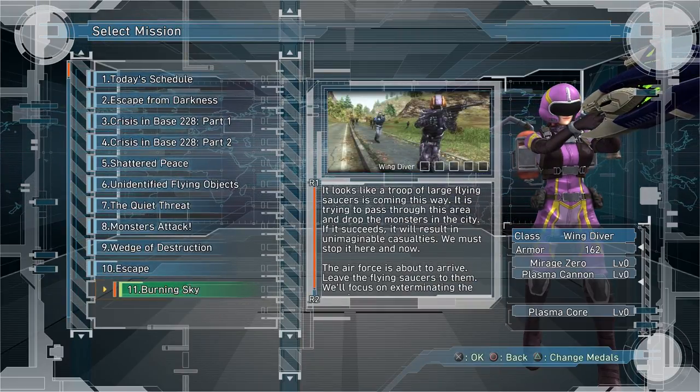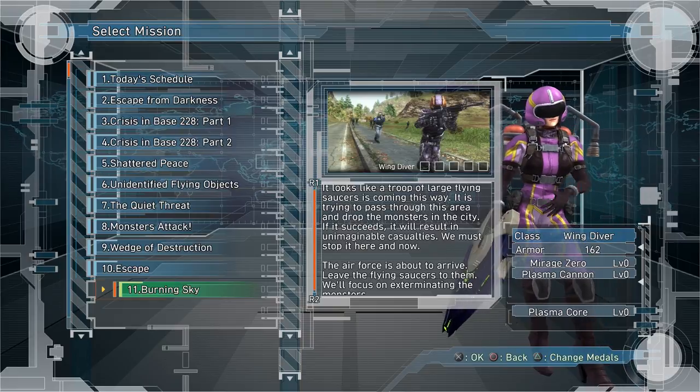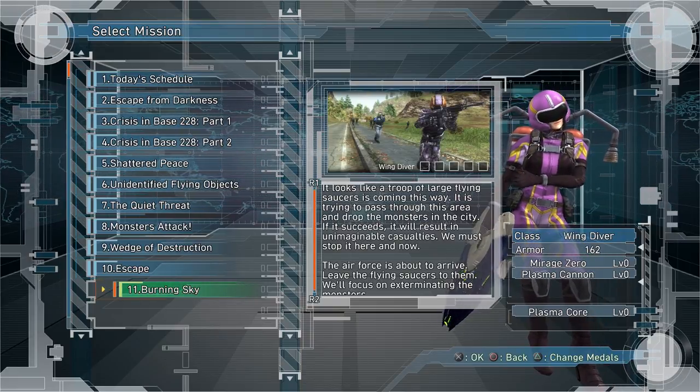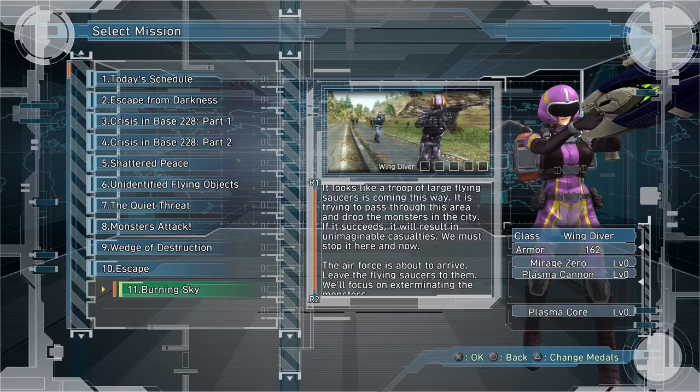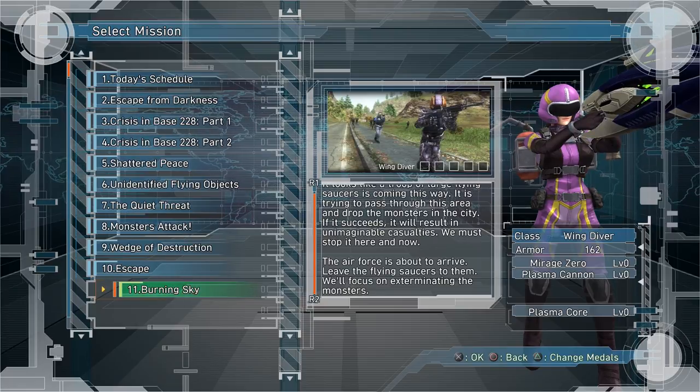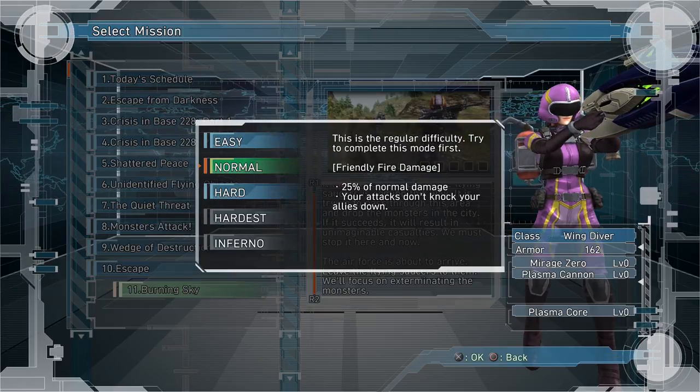Burning Sky. Looks like a troop of large flying saucers is coming this way — trying to pass through the area and drop monsters in the city. If it succeeds, it will result in unimaginable casualties. We must stop it here and now. Air Force is about to arrive — leave the flying saucers to them, we'll focus on exterminating the monsters.